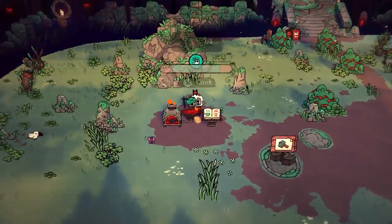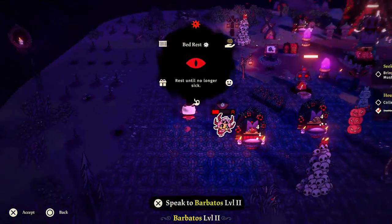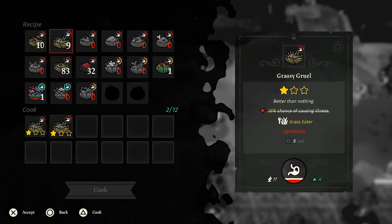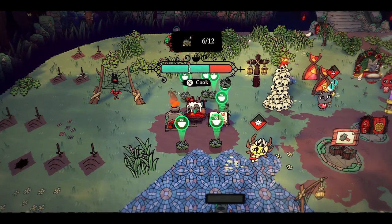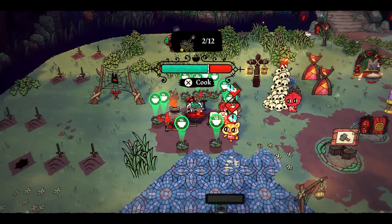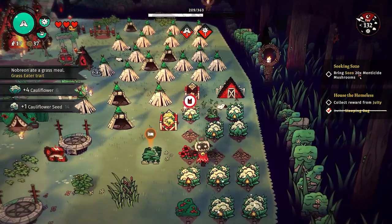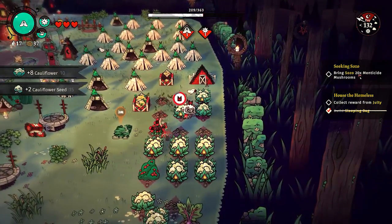Aside from diseases, starvation is also another reason that could lead your followers to the graveyard. Before going on runs, make sure to prepare some tasty dishes and leave them with enough food so they can survive while you're gone. Though basic ingredients can be picked up along the way, you could also plant crop seeds and harvest them later by building a farm so you can make food instantly from your own backyard.